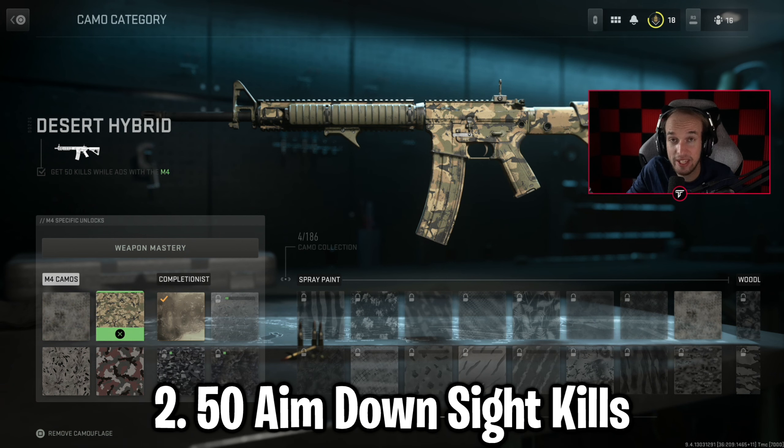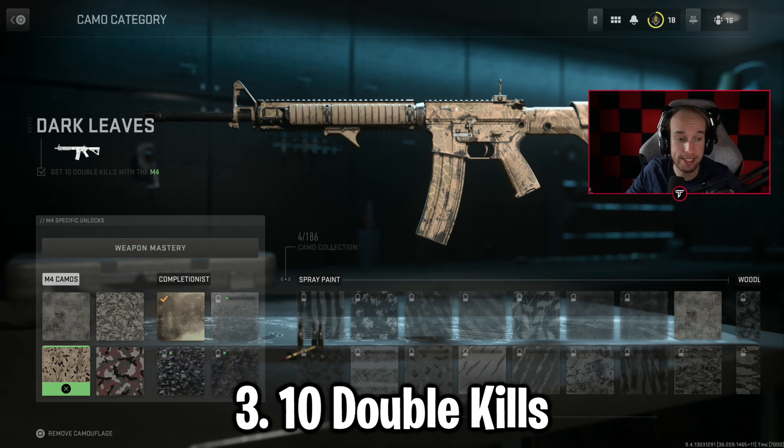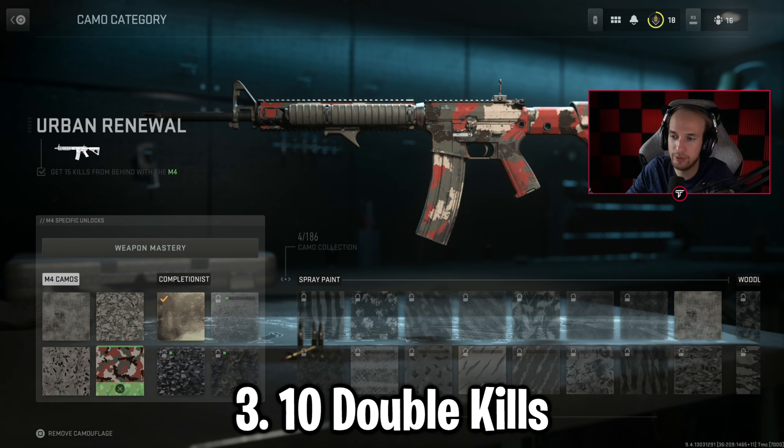The next one is 50 ADS kills, unlocked at level 8. When you're going to level 8 you need to get 50 ADS kills, which is again super easy. The third camo, unlocked at level 13, requires you to get 10 double kills. 10 double kills at level 13 — again, a really doable challenge, really easy to do as well.